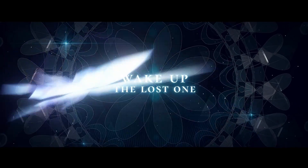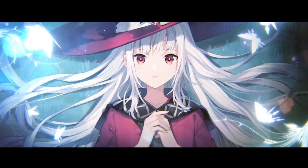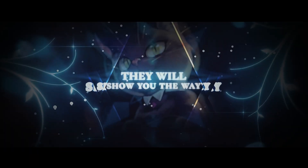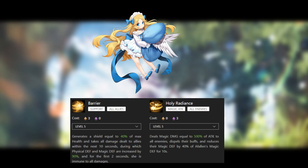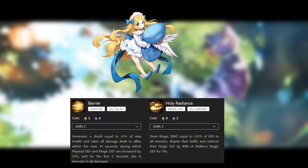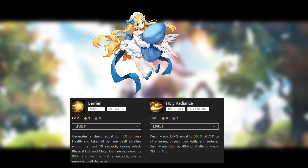Rerolling in Revive Witch is fairly simple. When you first start the game, you will be given a chance to pull a 10x summon for 100 crystals. But in this rerolling banner, there will only be 4 available URs — Fallen, Caledonia, Akasha, and Tuonel.